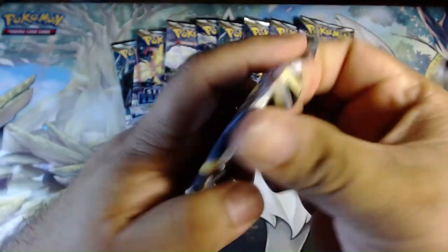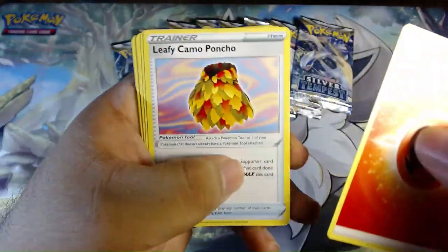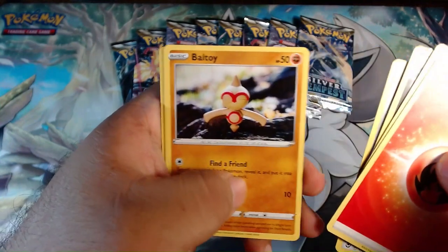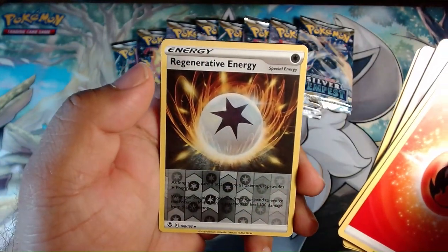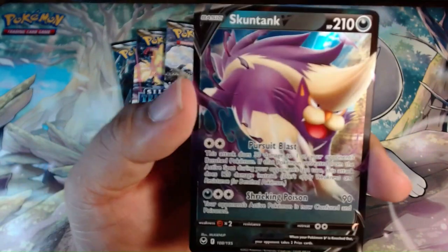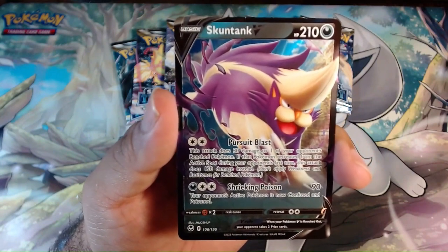Last blister pack: Fire Energy, Leafy Camo Poncho, Ninetales, Honchkrow, Fennekin, Murkrow, Beldum, Baltoy, Sunkern, Regenerative Energy — that's a new one, pretty cool — and Skuntank V. We got a V, not my favorite V but we got a V. Looks like we got two hits out of those three blister sets, and we're moving on to the packs from the Elite Trainer Box.